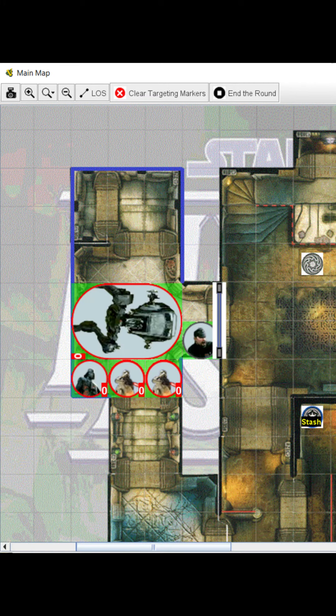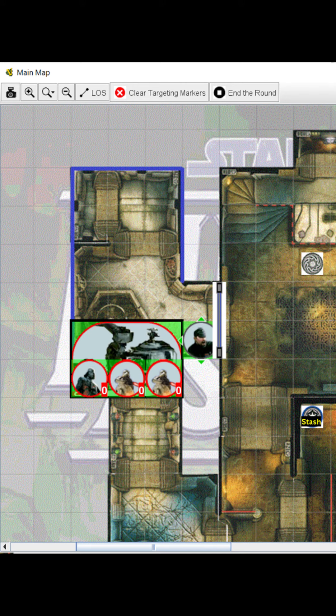Deploy your figures so that your small figures are in front of your massive figure and will be pushed forward to the nearest empty space, rather than back into the deployment zone.